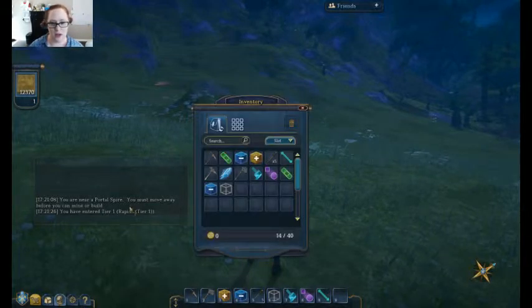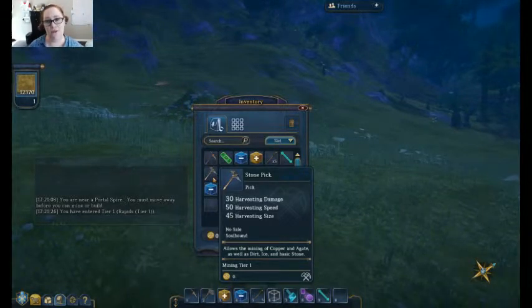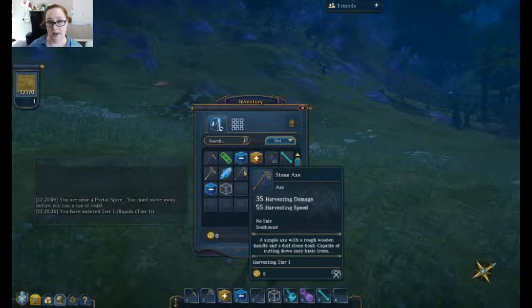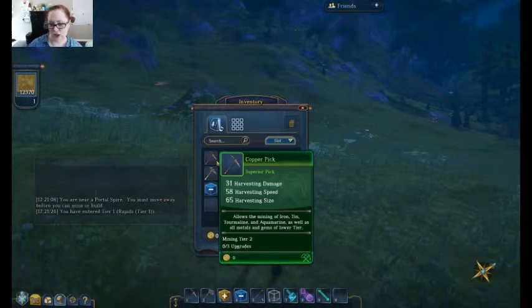So here in my inventory you'll see — you start off with a stone pickaxe as part of the beta. They give you a starter kit, so you get your stone pickaxe and your stone axe for mining and wood chopping, resource collecting. I've already upgraded to my copper pickaxe, which looks all nice and shiny and green.